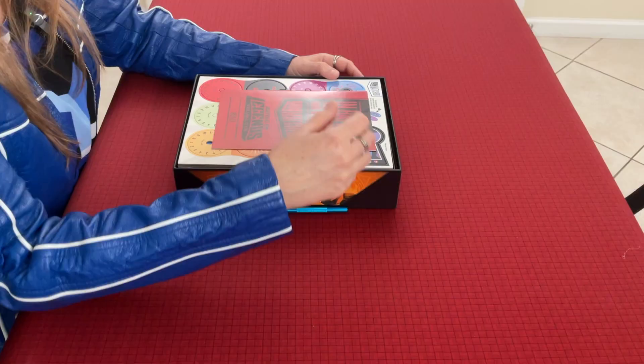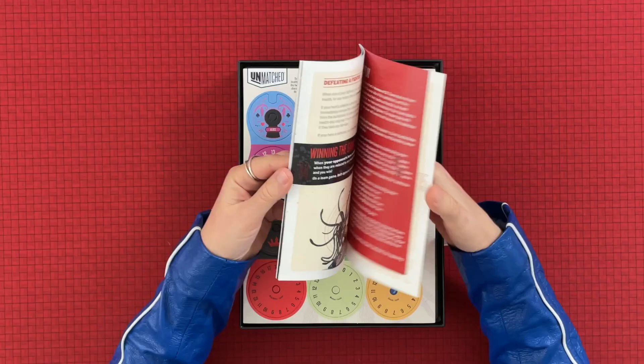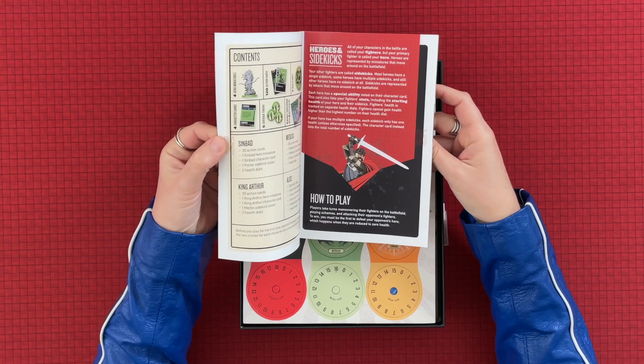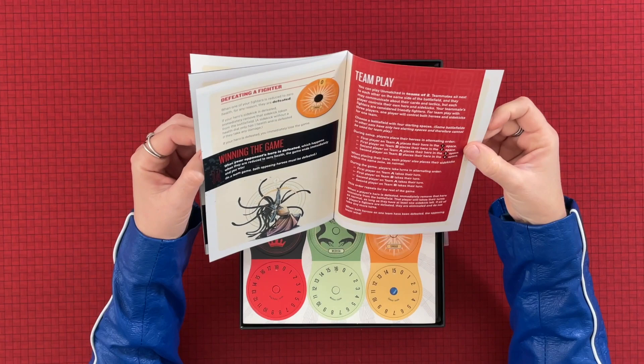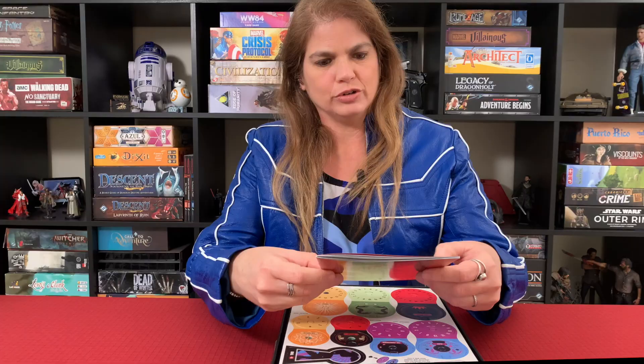These are the rules and always such a small booklet. Why can't you make me a bigger booklet? Box is big enough. But very colorful booklet. It's not that long, but of course the font is not big. There's no page numbers, but you can see it's not that long. And there's an icon reference and then credits in the back.